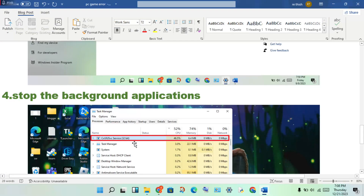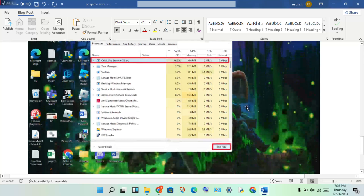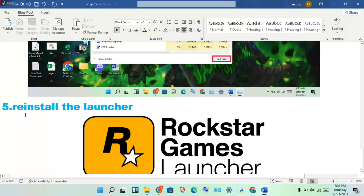Next step: stop background applications. Background apps running use RAM, and always running in the background causes laptop heating to increase, which leads to freezing issues. Open Task Manager, see the CPU and memory usage of all applications, then right-click and select End Task on unnecessary ones.